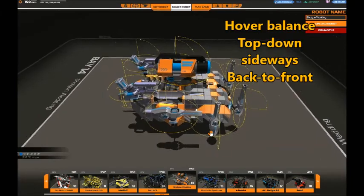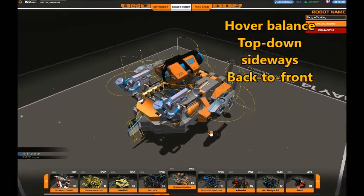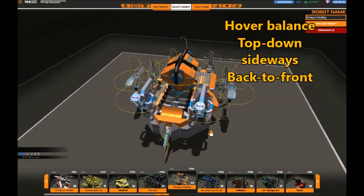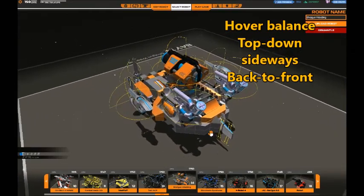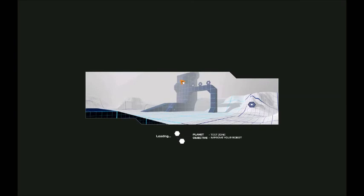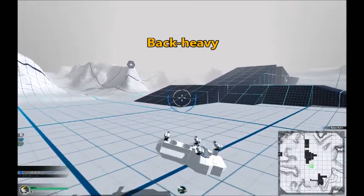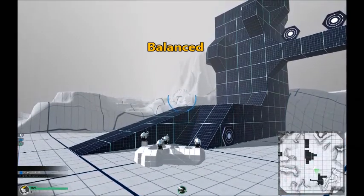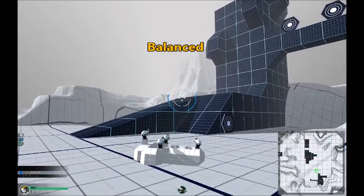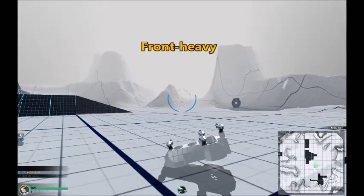The next thing to discuss before getting to actual hoverblade placement is the balance of your robot. You want it to be balanced over the center and not tilting sideways in any direction, but you also have to think about back and forward balance. An easy way to test the longitudinal plane balance is by ascending and descending in test mode. If the rear is the last to lift and the first to go down, the robot is back heavy. If both ends lift at the same time, the bot is balanced. If the front end is the first to go down and up, the bot is front heavy.